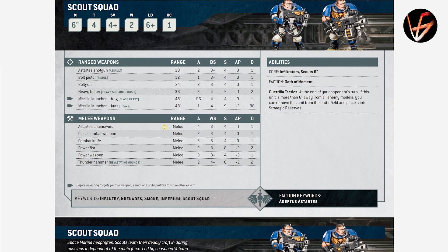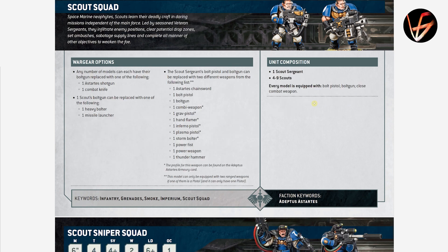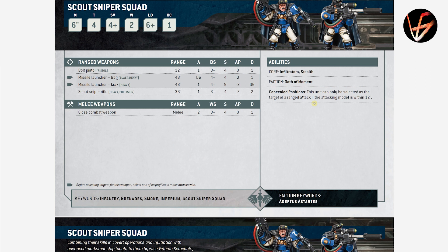Scout Squads are not battle line. They have both Scouts 6-inch and Infiltrators, so you can select which you want. Guerrilla Tactics: at the end of your opponent's turn, if this unit is more than 6 inches from all enemy models, you can remove that unit from the battlefield and place it into strategic reserves. That's powerful because you can effectively redeploy every turn — it's not limited to once per game. They are OPSEC 1, 2 wounds each, 4+ save. They used to be 1 wound each in the previous edition.